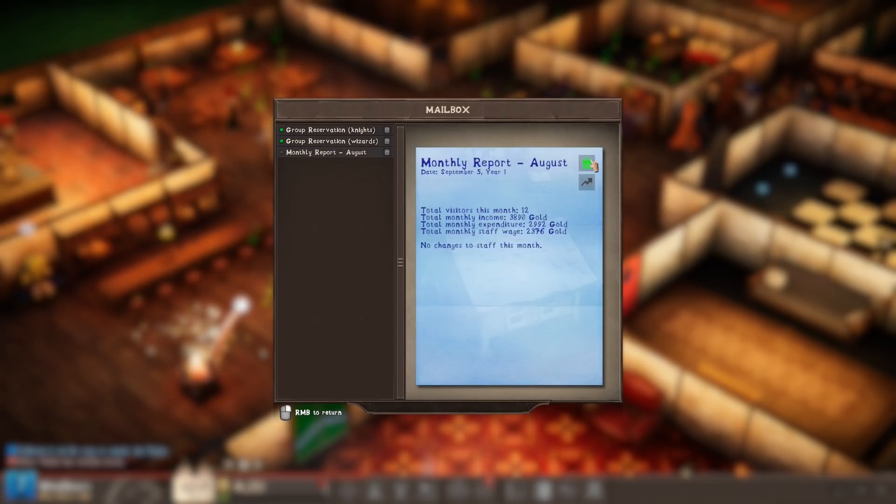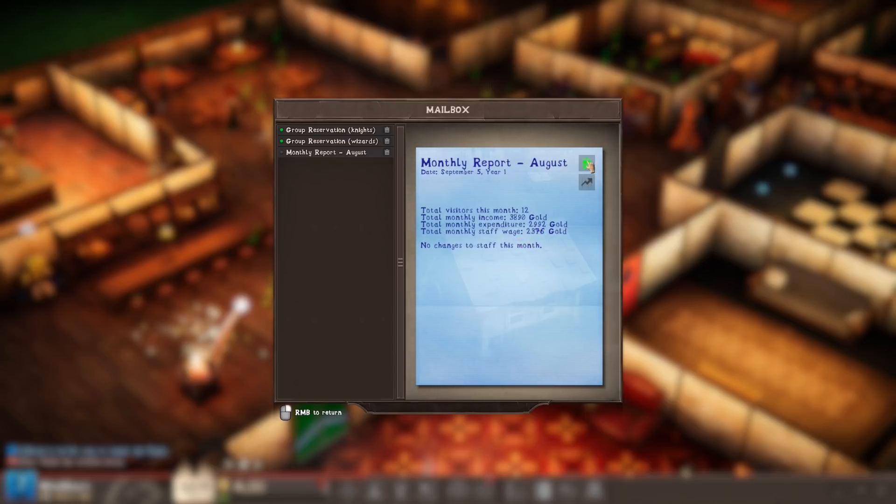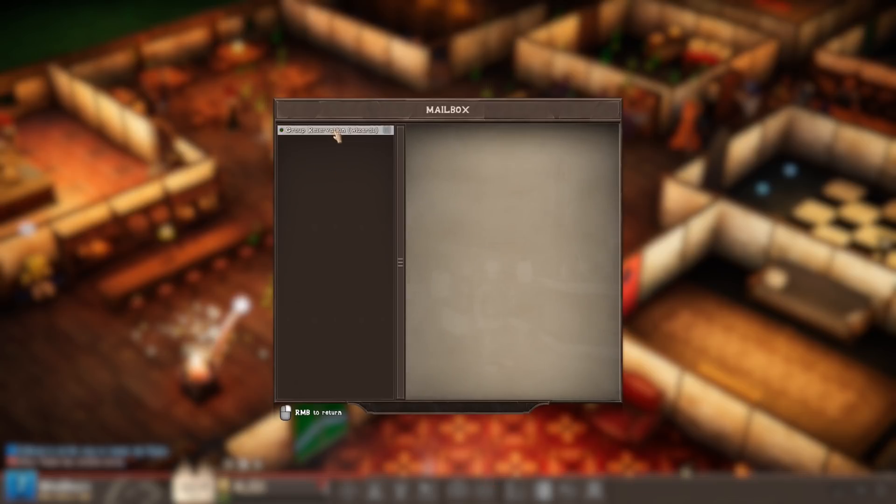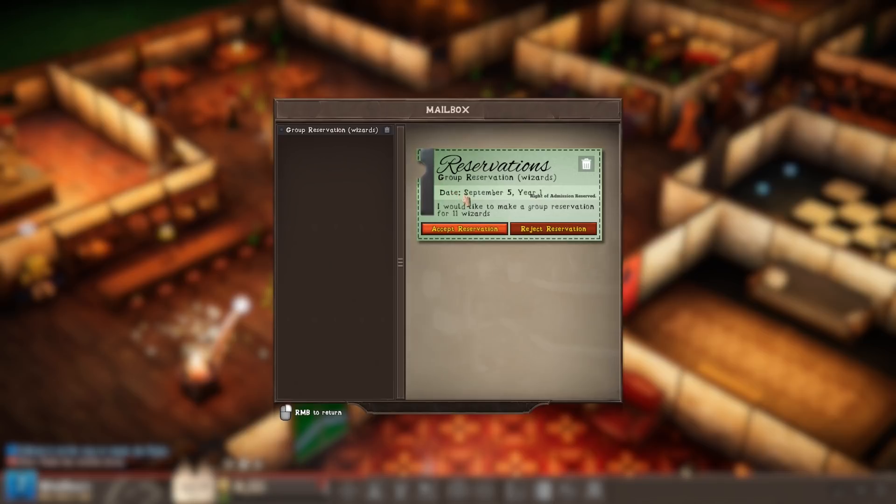Monthly report — we probably lost a ton of money. 3,890 income. We were horribly non-profitable. Monthly expenditure — we lost tons of money. A group of knights — I can probably cope with that, we've got the gym. I'm going to take that. And a group of wizards — 11 wizards. That's a gaggle of wizards right there. I'm going to go ahead and take it.